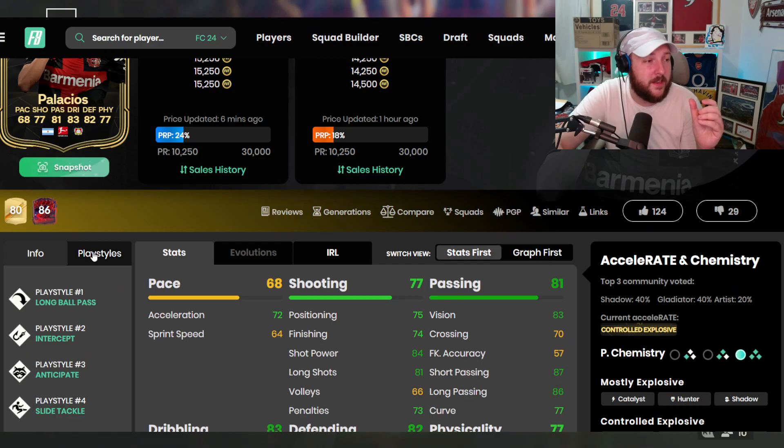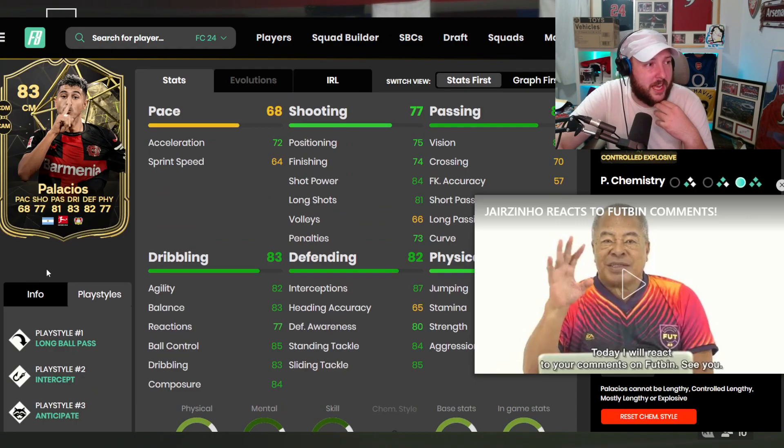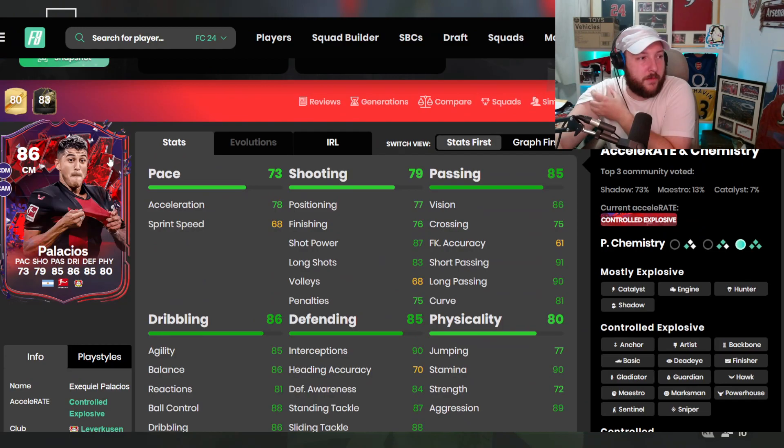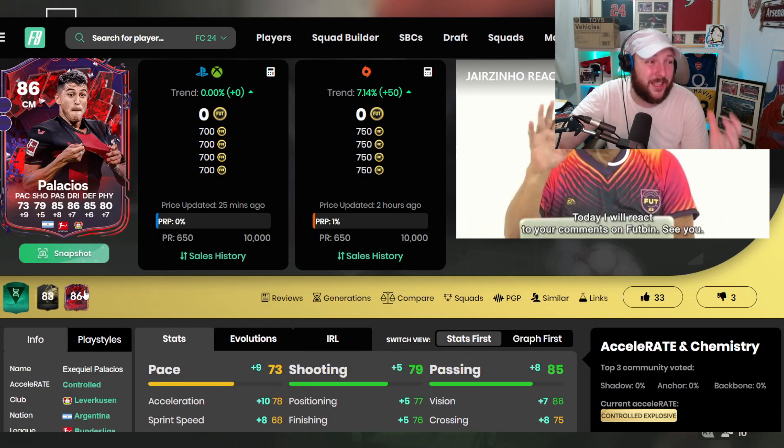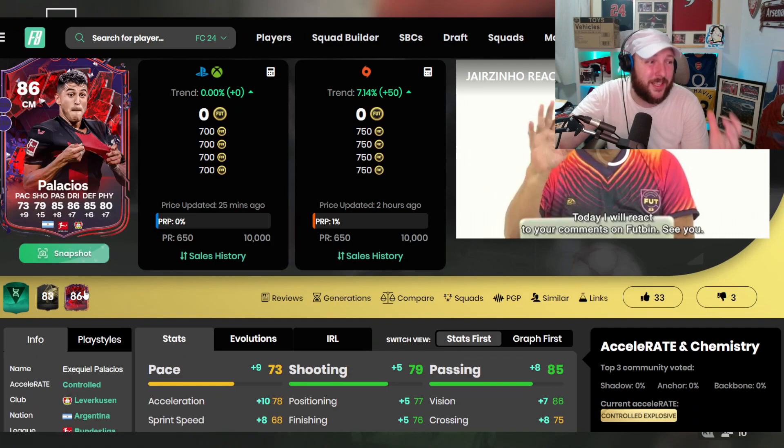If we compare him to his inform, you can see he doesn't have the new play styles that the Trailblazers card has. Going back to his Trailblazers card, he gains long pass, slide tackle, and tiki-taka — so his passing has really improved. Compared to his gold card, it's a plus nine on pace, plus eight on passing, plus seven on dribbling — just an overall really big boost.